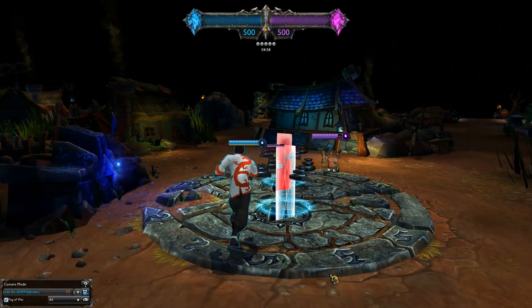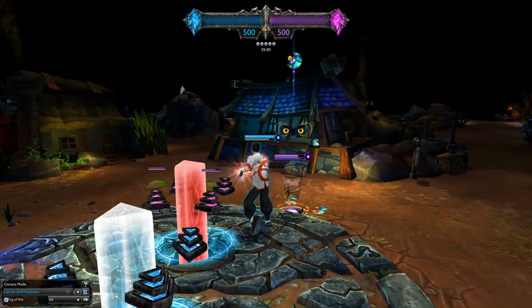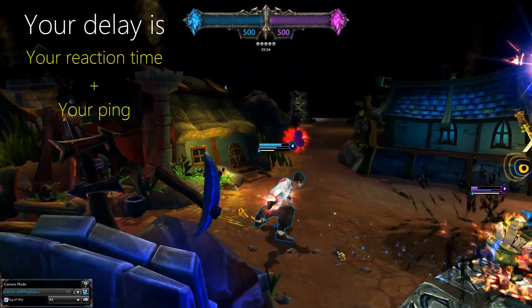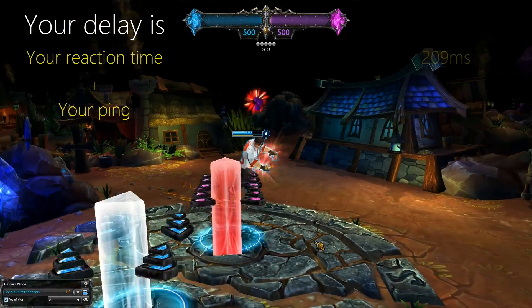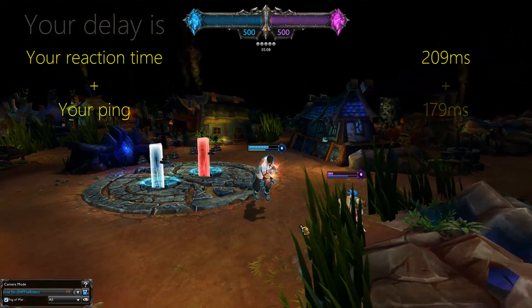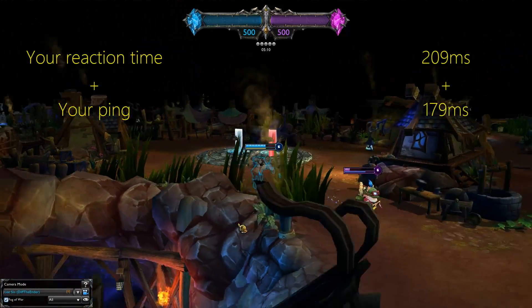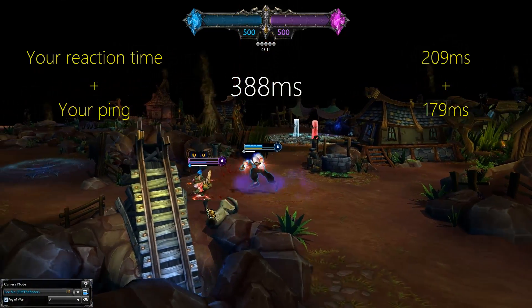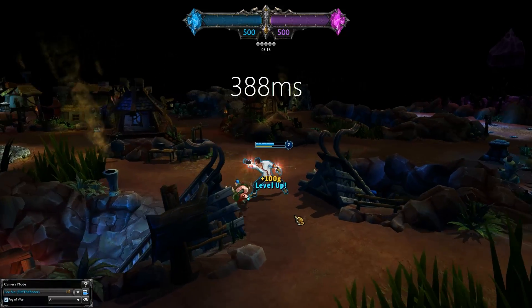Before you view the results at the end of this video, I highly suggest you figure out your delay by adding your average reaction time to your average ping. For example, my average reaction time is 209 milliseconds and my ping on a good day is 179 milliseconds, which gives me a delay of 388 milliseconds. Remember this delay number — we'll get to it in a minute.